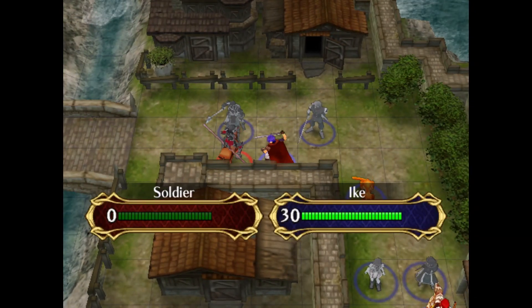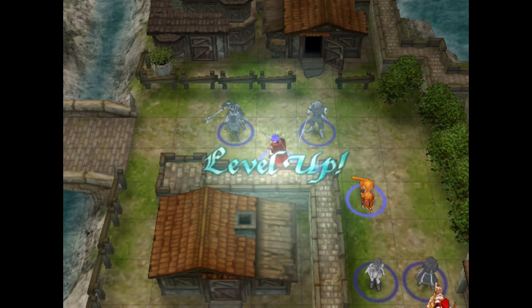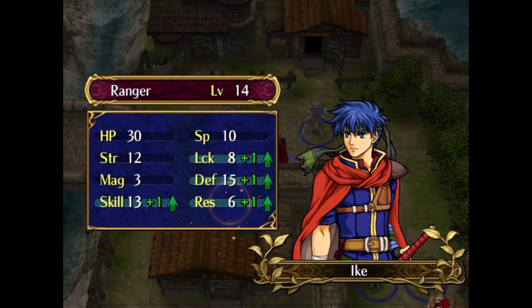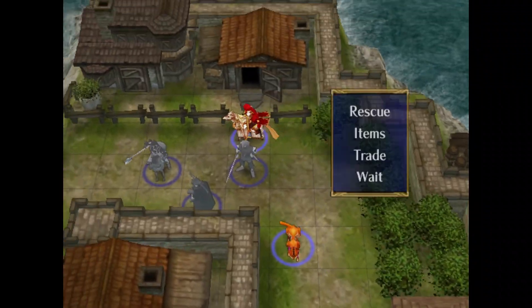I'm wasting the Regal Sword, but I don't mind. I don't care. A level up for Ike — Ike, please speed. For the love of God, please speed. He did... Ike... Speedwing, let there be a speedwing in this house, please.